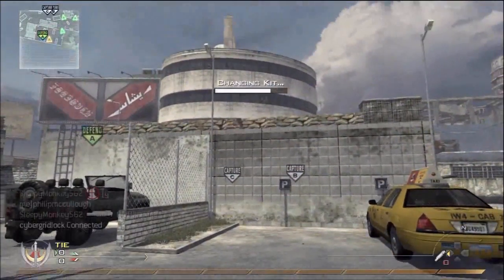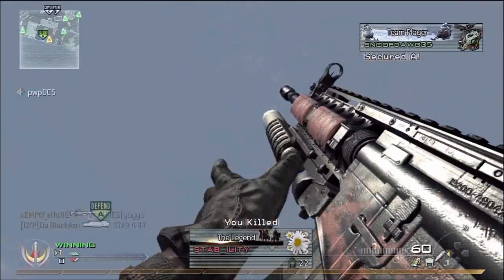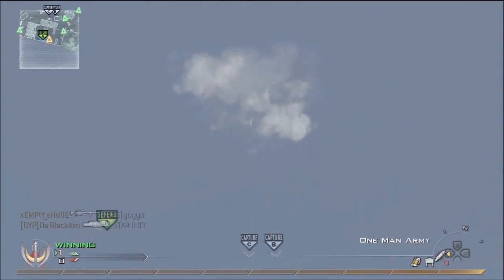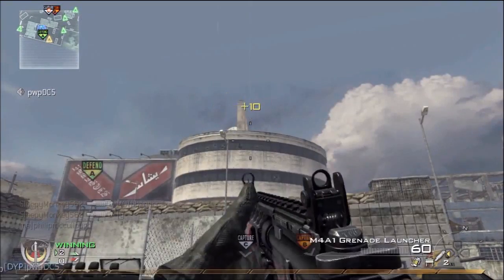As you see at first, if you spawn at A, basically wherever you spawn just aim up, point at C, shoot a couple of nuke tubes, and usually 9 out of 10 you'll hit them and get a couple kills here.